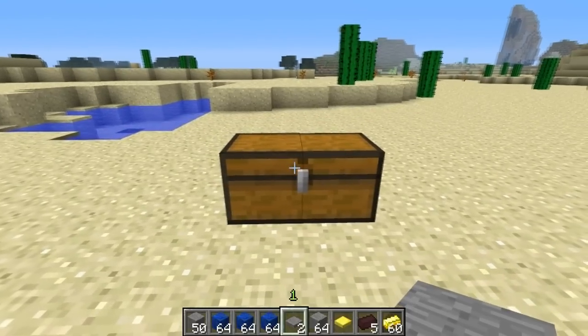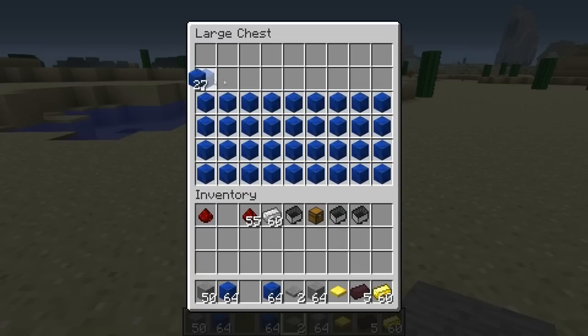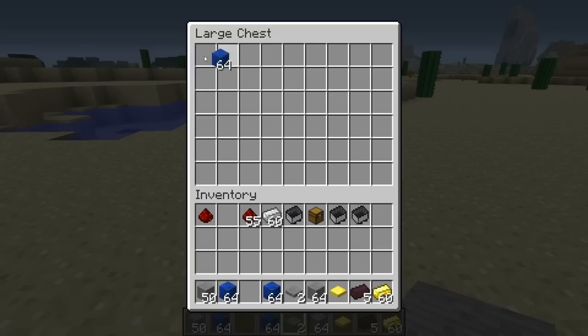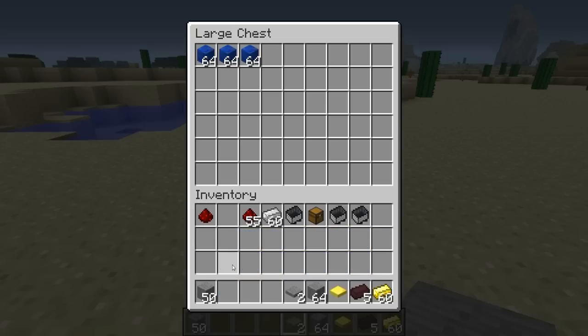There are also some cool inventory features in this snapshot. If you grab a stack of items and hold the right mouse button, you can place one item into each slot — useful for filling chests with a single item per slot. Double-clicking gets all your items back into a neat stack. And if you shift and double-click, it takes all of that item from your inventory and places it into the chest.